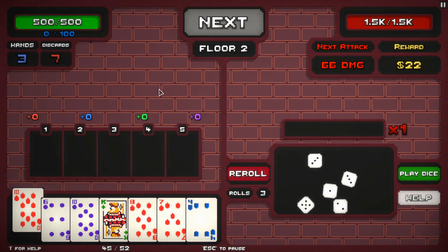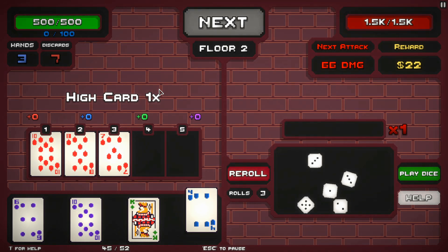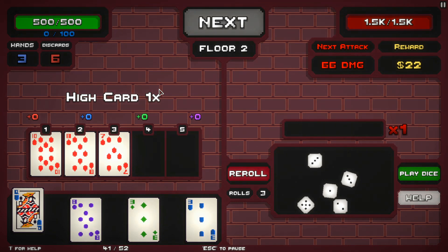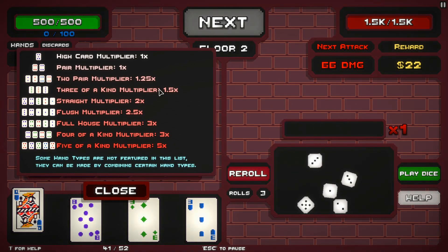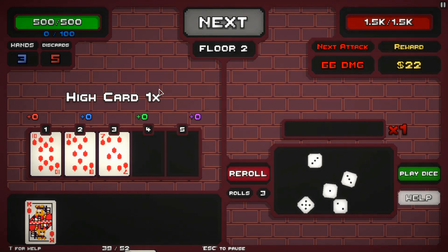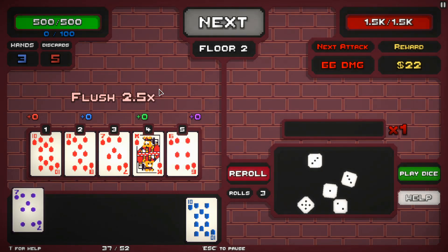It's nice that they kind of keep it simple with playing cards and dice, because there are a lot of card games where they introduce all these new monsters and equipment and you have to relearn everything — this makes it pretty simple. I'm keeping the 10, 8, and 7 because that gives me both straight and flush possibilities. Come on — that doesn't really help me with either. I could make it two pair, but two pairs is only a 1.25 multiplier while a straight or flush would be at least two times. So I'll get another set of cards — there's a flush, that's pretty good. And it's all attack.